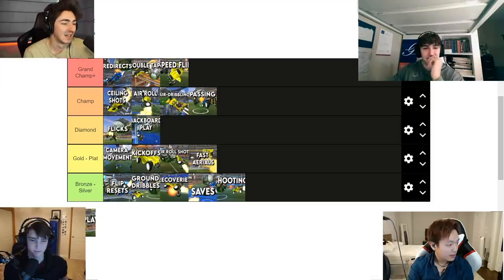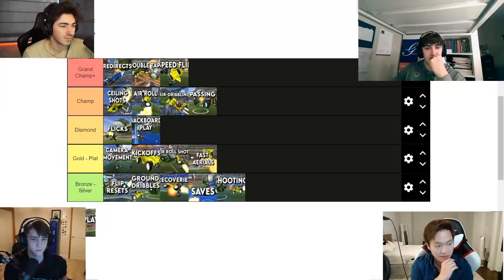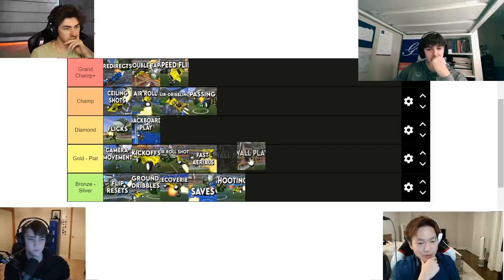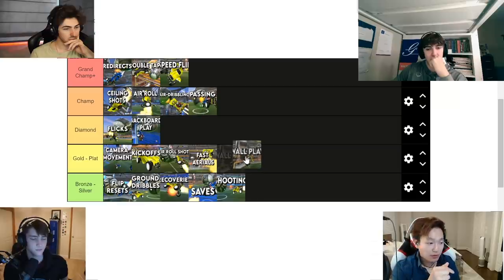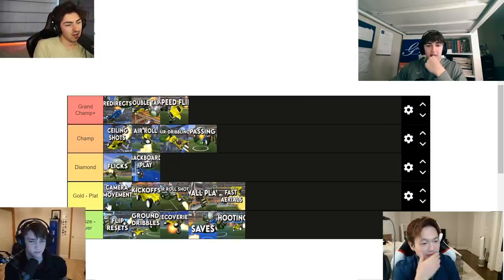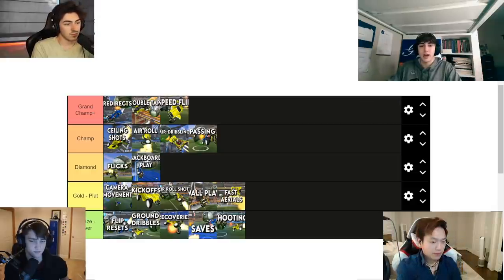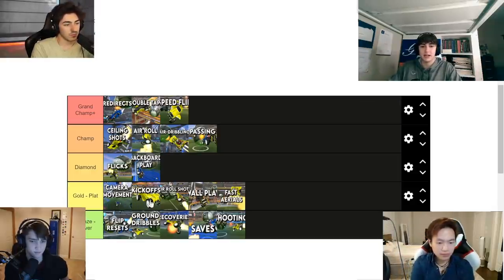Wall play — I said diamond. Waiten and I had it at gold to plat and you guys had it at diamond, which is actually relatively the same. I think gold and plat is where the ball does end up on the wall often enough — if there's only one person in the lobby that can go up and get a consistent touch on it, even if it's not a good touch, they're going to have a huge advantage. You could hit diamond without having anything in the gold to plat tier list, just from having very good rotations and smart play.